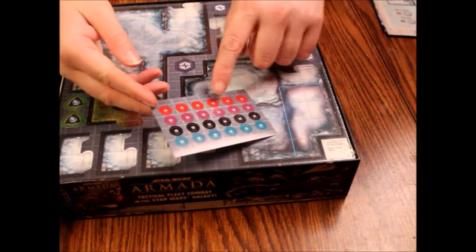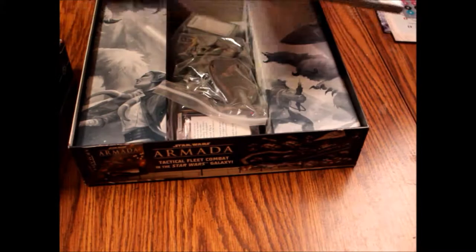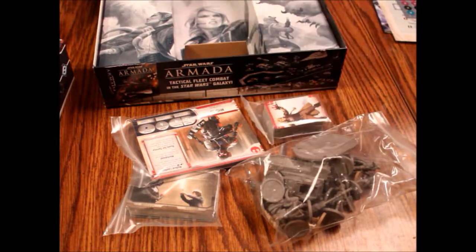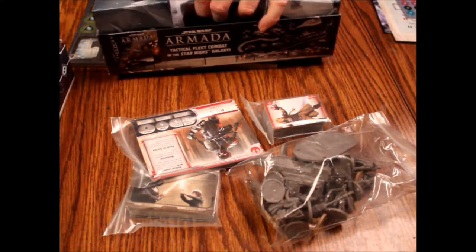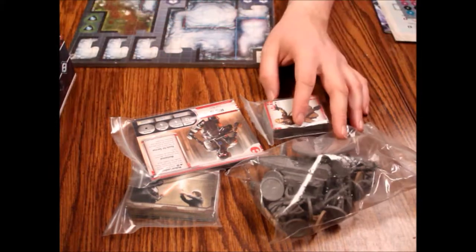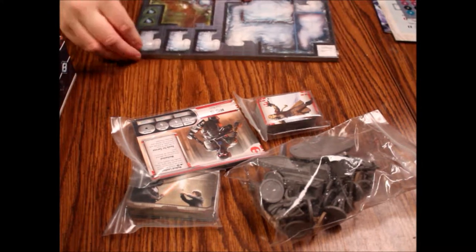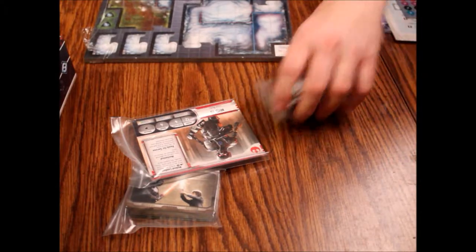Then we've got a sticker sheet — don't lose that, you'll need it. Then we've got our tiles, which are all sealed up here, and then some plastic bags. There's our cards — big cards and little cards. It's got the insert here. Let's see if there's anything hiding underneath. Sometimes there are. Nope. Just checking — you don't want to accidentally throw your box away when you combine everything into one big tub and find out later that there was something tucked under there.